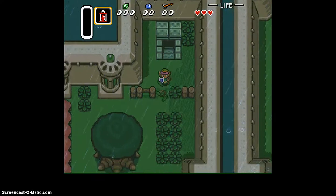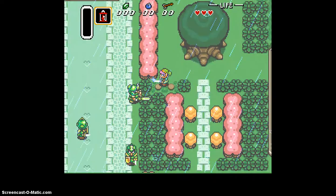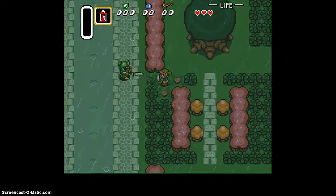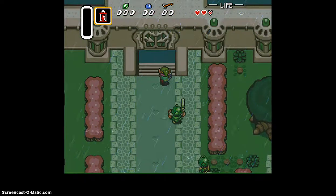The hardest part is in a little bit — we're going to have to not get hit. This guy's the hardest thing to dodge, and that challenge will come after we save and quit.